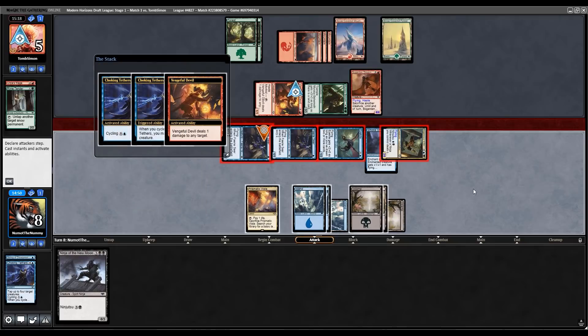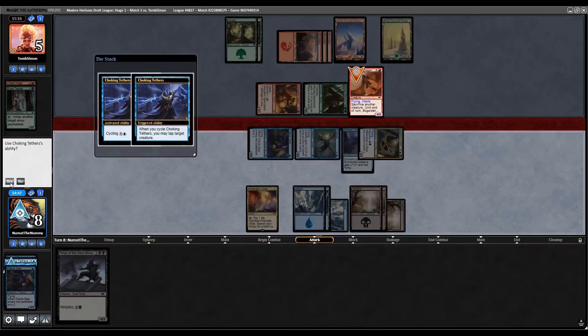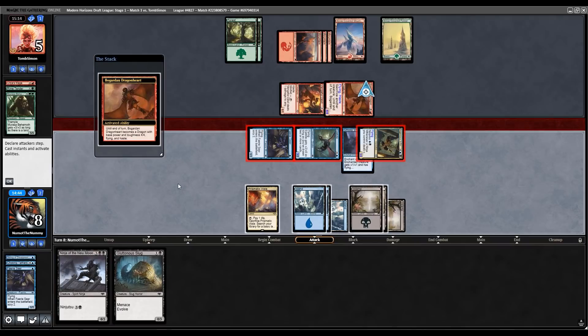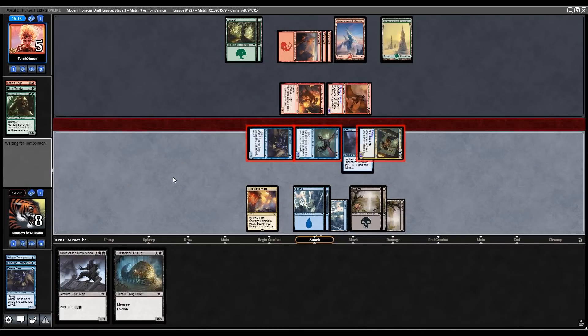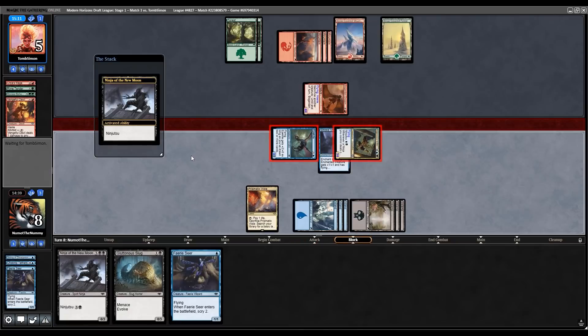We did it — scary, but we managed to pull it off. I don't need Ninjutsu or anything because we just have lethal as is. Yay, we 3-0'd! And that's why you play Ninjas. Hopefully you guys enjoyed this — Modern Horizons is a great flashback format. As you can see we're at player status, up to 9 trophies now, the majority of them being with Ninjas. This format is great. Hopefully you enjoyed, thanks for watching, we'll see you guys next time.